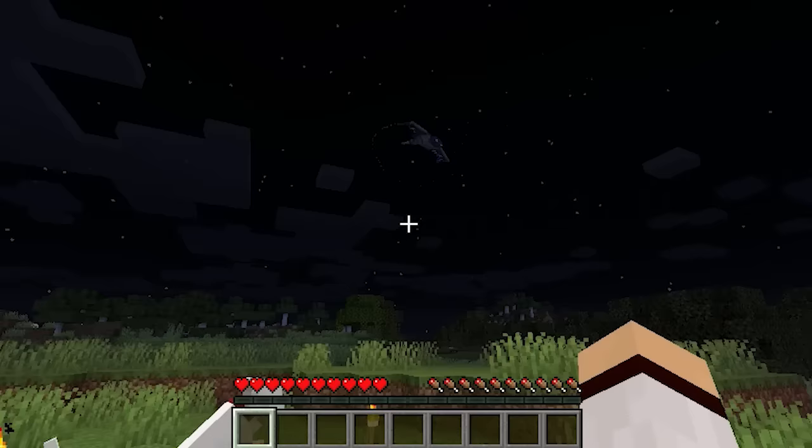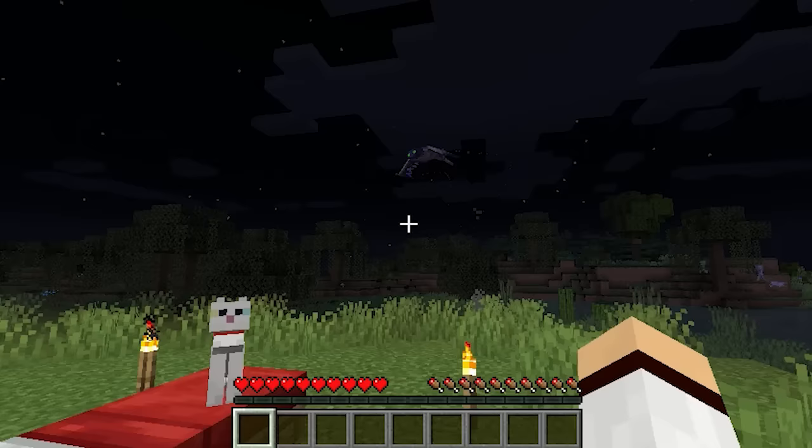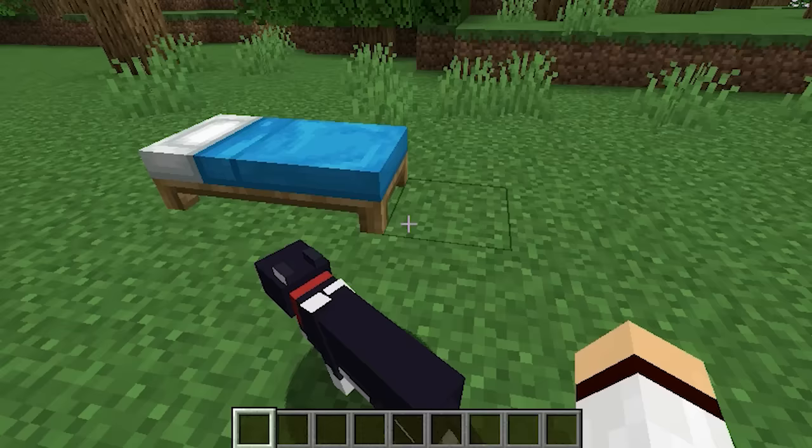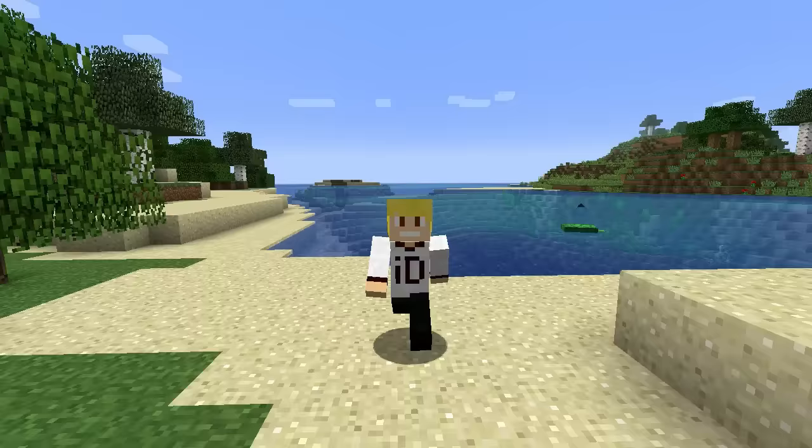Not only will tamed cats scare away creepers but they will also scare away phantoms. So if you haven't slept in your bed for many Minecraft days and a phantom starts attacking you, just have a tamed cat present and they will scare away the phantom. Also, a tamed cat will sometimes randomly sit on your bed during the daytime — I guess they just want to be comfortable.